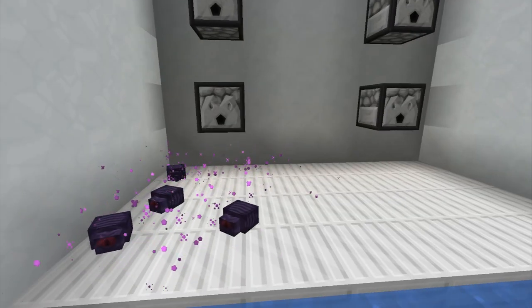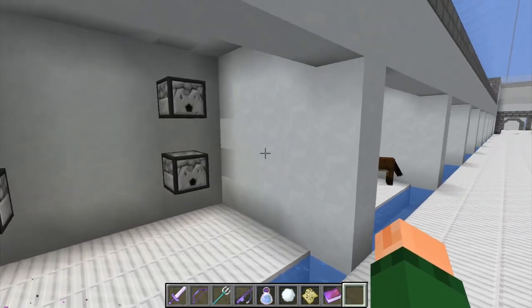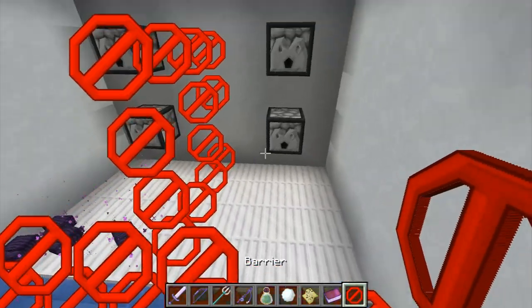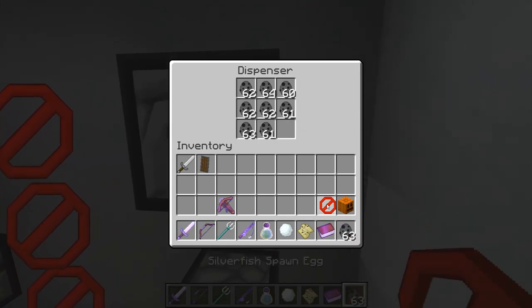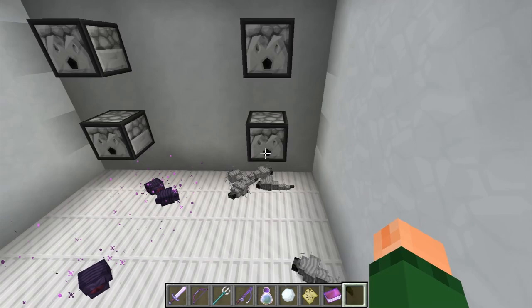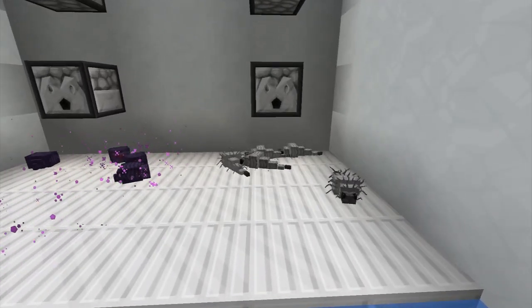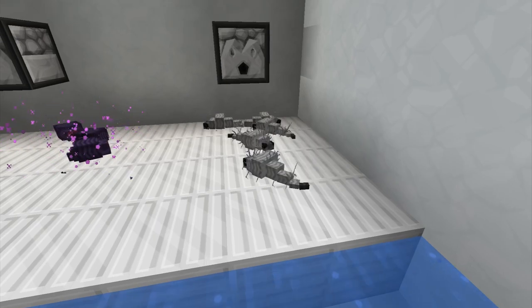These guys didn't spawn. Where did the silverfish go? I'm going to have to take a look at that. Oh, there we go. We're going to take one of these guys here and spawn a bunch there. Now we've got the silverfish. Those things are kind of creepy looking — kind of yucky.